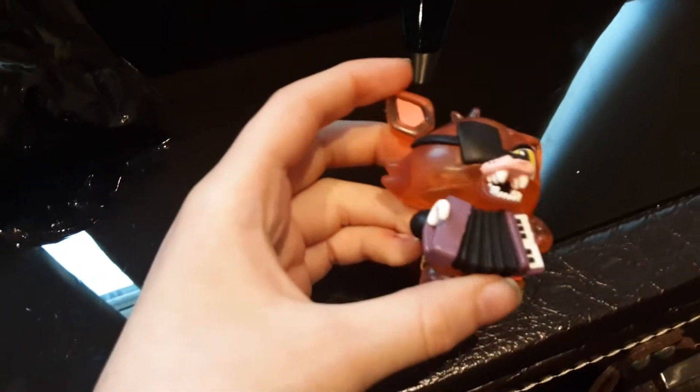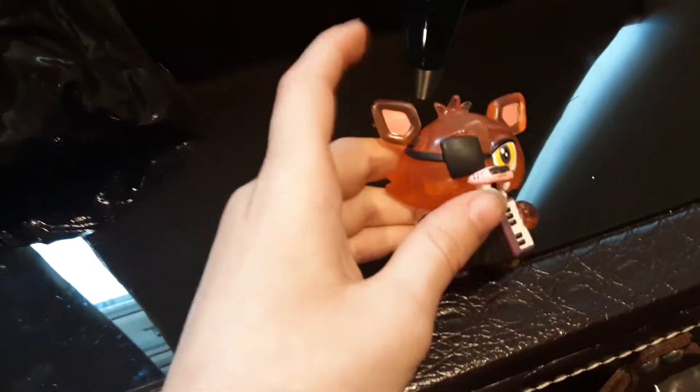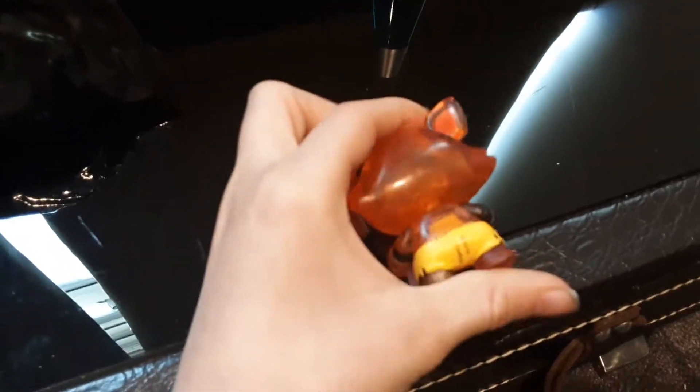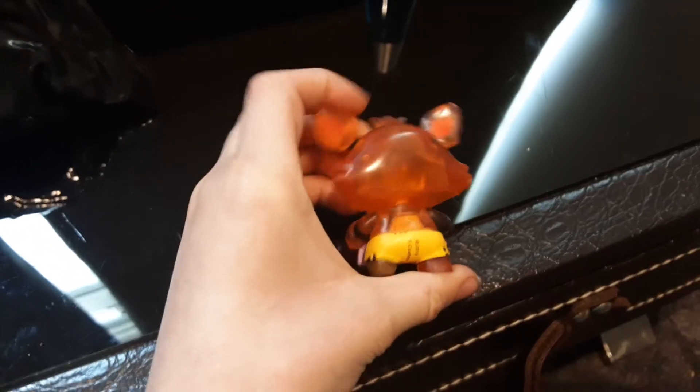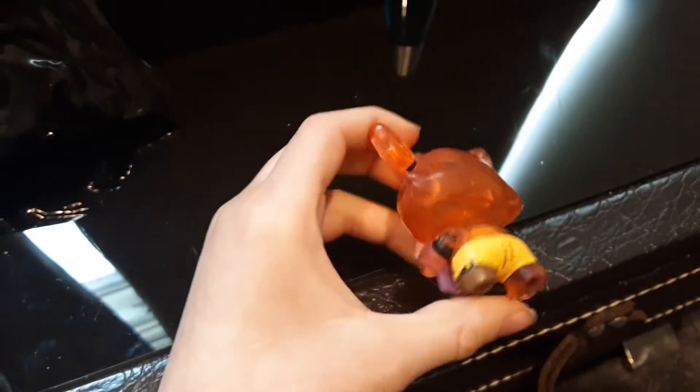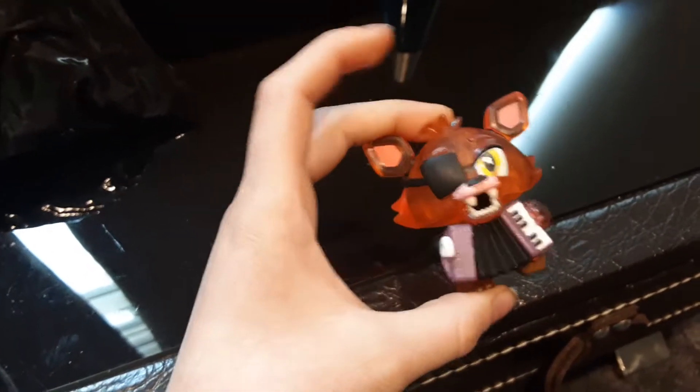Let's have a look at him. He's got his instrument - I don't know what it's called - and his nice hook. I have no idea why they are yellow. Are those bikinis? Are they going swimming or something? He's also glow in the dark - I think all of them are glow in the dark.